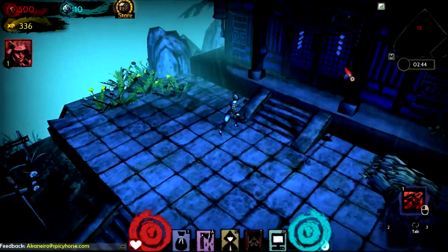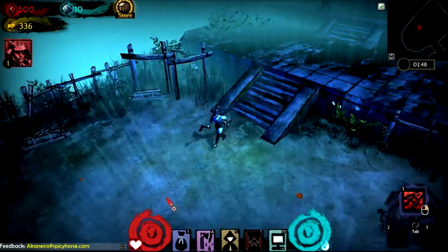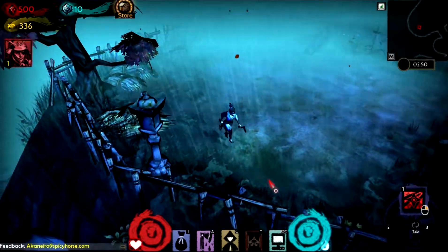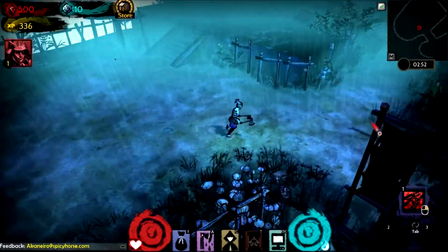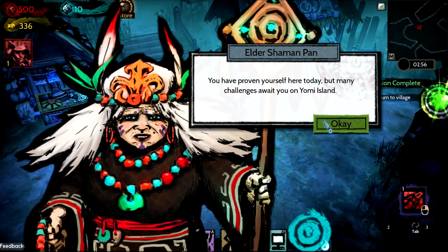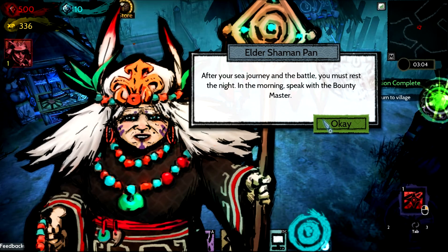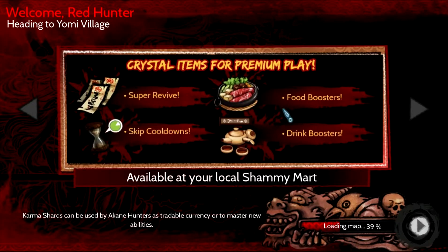Let's see if I can find out where I have to go. Can't be up here, there's nothing up here anymore. Maybe down the stairs? Yeah, there's the elder. I got an amulet infused with the karmic signature of Yomi village — that's pretty awesome. I'm going to go to the village, rest, and speak to the bounty master.